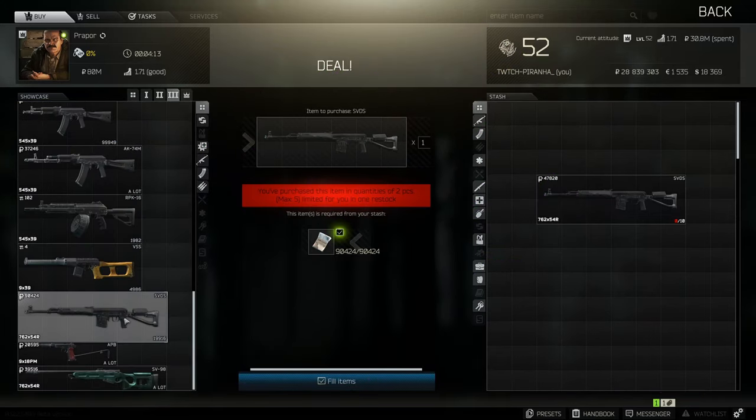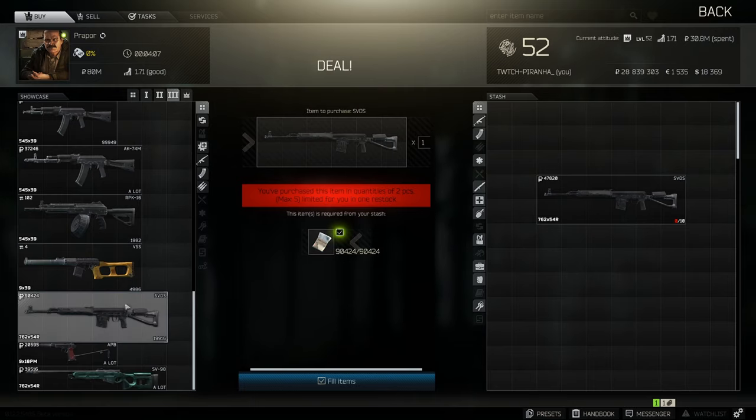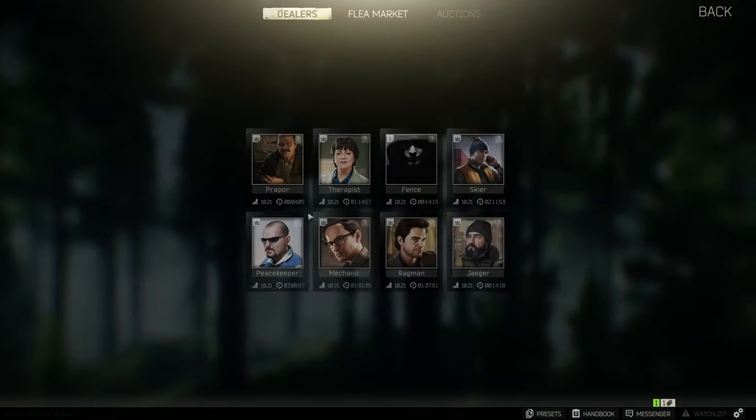Hey guys and welcome to the highest ergonomics build for the SVDS. This is going to be based off the one that you get from Prepper at tier 3 for 90k.